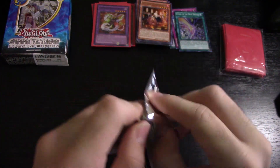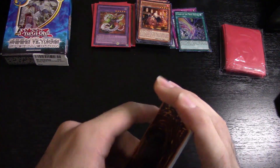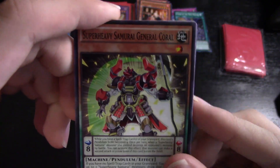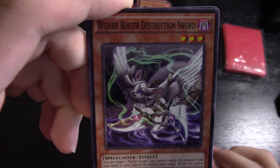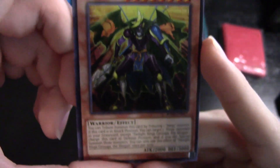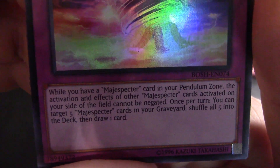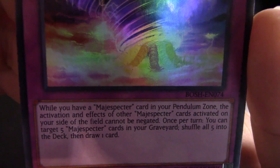Final Breakers of Shadow pack. So far the best card in the whole video was Beast Eyes from the variant cards in the box itself. Here we go: Super Heavy Samurai General Coral, Karma the Destruction Swordsman, Despot 008, Engraver of the Mark, Wizard Buster Destruction Sword, Destruction Swordsman Fusion, Soul of the Melodious Songsters, Twilight Ninja Getsuga the Shogun — looks pretty devastating — and the rare is a trap card, Majestu Spector Supercell. Its effect protects your Majestu Spector cards on the field from being negated while you have one in your Pendulum Zone.